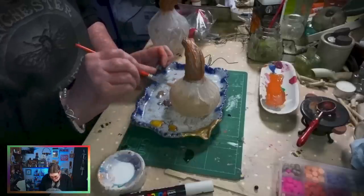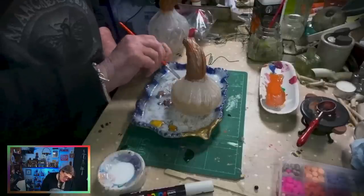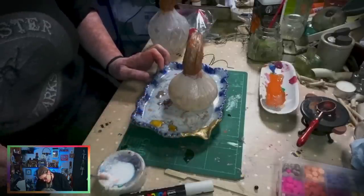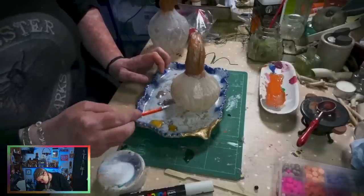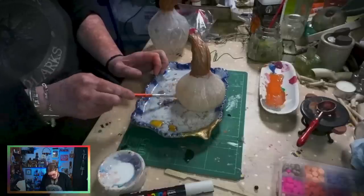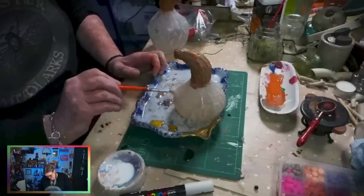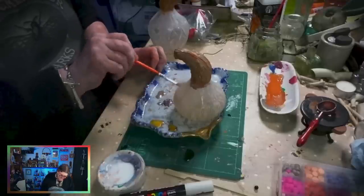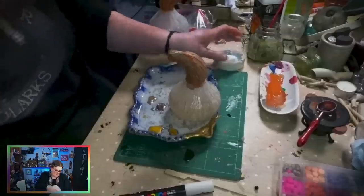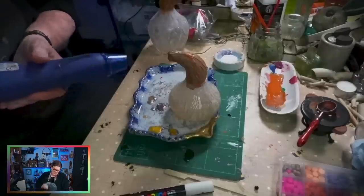I'm putting the gilding glue or leaf size onto the glass. Just a tip for any newbies - if you miss a spot with the glue you don't realise until you put your gilding flakes on, but you can re-apply glue over the bits you've missed. It's never a disaster, you can always rescue it. I'll end up with orange gilded fingers today!